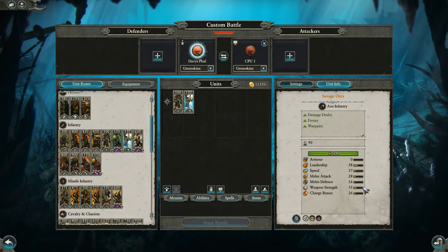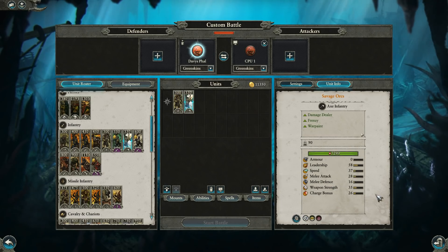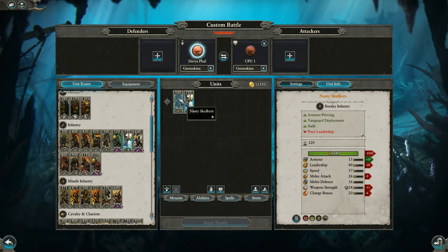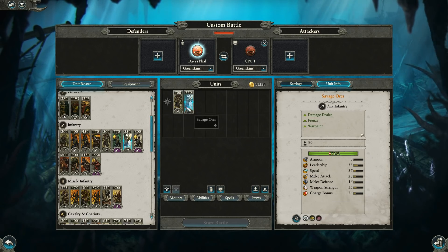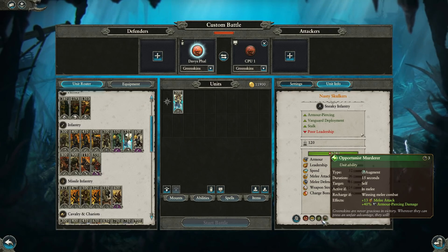Skulkers have more base weapon strength in armor-piercing terms: 9 AP on Savage Orcs versus 18 for Nasty Skulkers — twice the AP. Savage Orcs do have a better charge bonus, slightly higher melee attack, and better leadership. They have no armor but do have physical resistance. Against a higher armor faction, I think it's more worthwhile to bring Skulkers. They get higher AP, and if they're winning the fight they get Opportunist Murderer — an additional plus 13 melee attack, putting them up to 39. That's a lot of melee attack even before Waaagh.